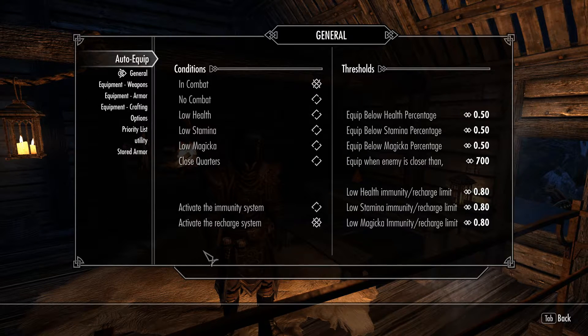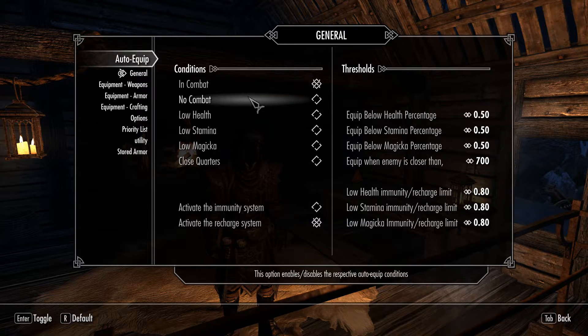So, general conditions. You enable or disable things you want to keep. Let's say I'm a mage — I want close quarters, and I also want out of combat. I want out of combat because I can have things like mage light and stuff like that on it.